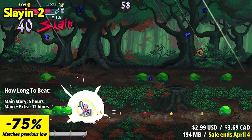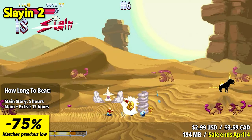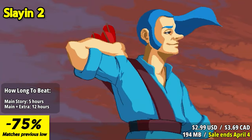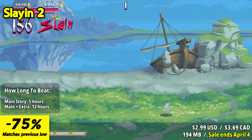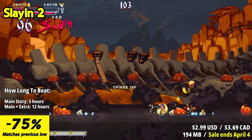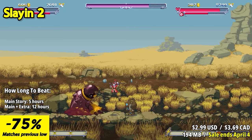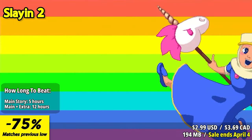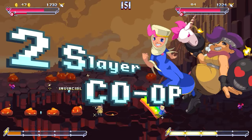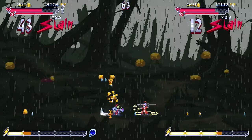Slayin 2 delivers a fast-paced and addictive arcade action experience. As the sequel to the popular Slayin, the standout features are the improved gameplay and expanded content. Players can choose from a variety of heroes, each with their own abilities and playstyles. The addition of co-op multiplayer allows for thrilling and chaotic battles with friends. Slayin 2's simple controls make it easy to pick up and play, while the challenging difficulty provides a satisfying sense of accomplishment for skilled players. Whether you're looking for a quick and intense gaming session or a fun multiplayer experience, Slayin 2 offers an entertaining and engaging arcade adventure.